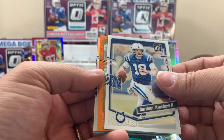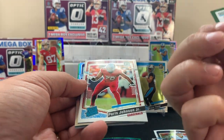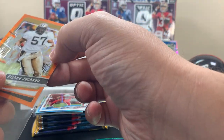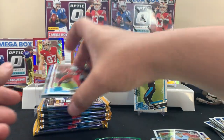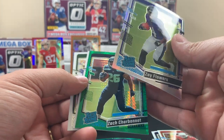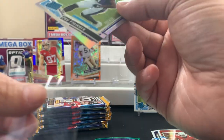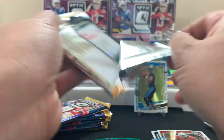We got orange in here! A Ricky Jackson orange — that's really cool, 59 out of 79. I like that a lot. It would have been better if it was a different player, but it's nice to just see it even if you don't get someone you really want. Zay Flowers on the holo — that's not bad. Charbonnet on the green. Eddie George and Rogers — this is a good one.